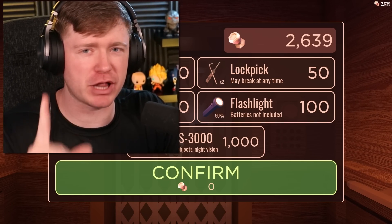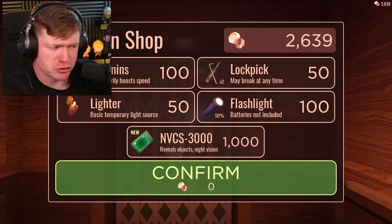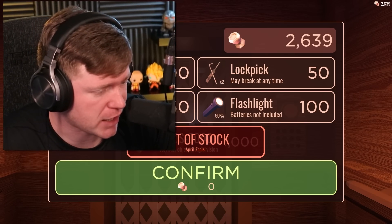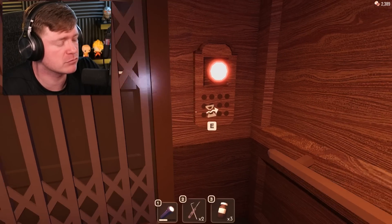If you haven't seen us play this over on the streaming channel, you should go check it out — first link in the description. But here we are in the elevator and you can see something's a little different. The NVCs 3000 is a thousand doorknobs — I never tried to buy this. It was out of stock. April Fools was a little bit ago, but whatever, let's go ahead and escape.